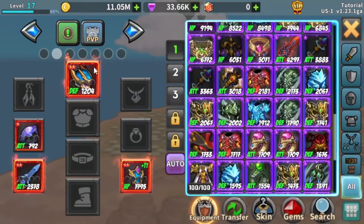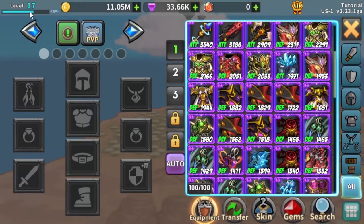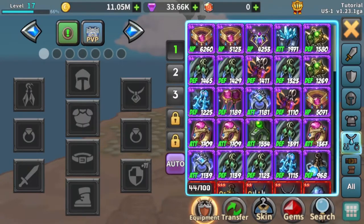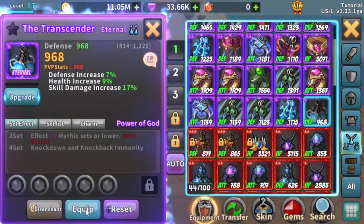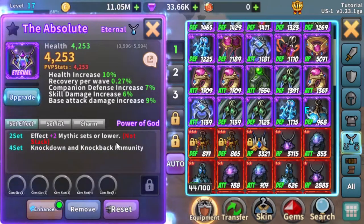Your main goal is to reach level 5,000 as fast as possible. To do that, you want to have a good set, but really you can do it with almost any gear. Things you want to look for are the Absolute and its pairing, the Transcender. I was lucky enough to get these in these rolls.